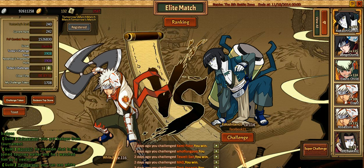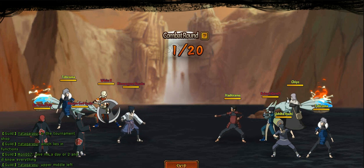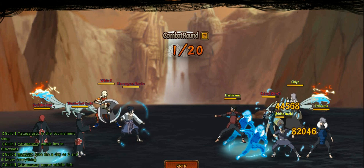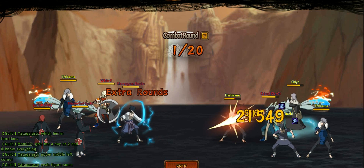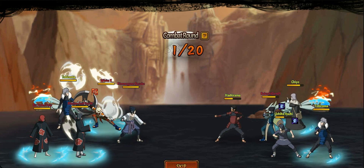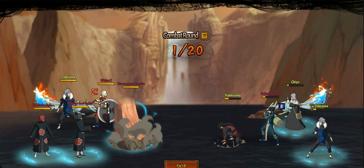What's up guys, it's your boy Pain — because everybody shall know pain. This is the first gameplay of elite match. Elite matches is basically where you go up against other players. It's a combination of every single player from every server, so you battle people from other servers and try to be the best, be number one. Along with that, you gain challenge points which you can use to recruit ninjas from the challenge shop.